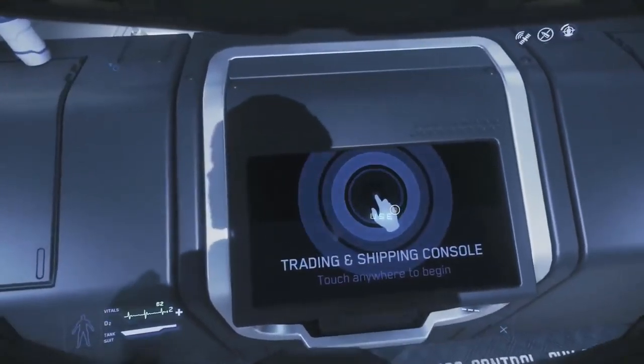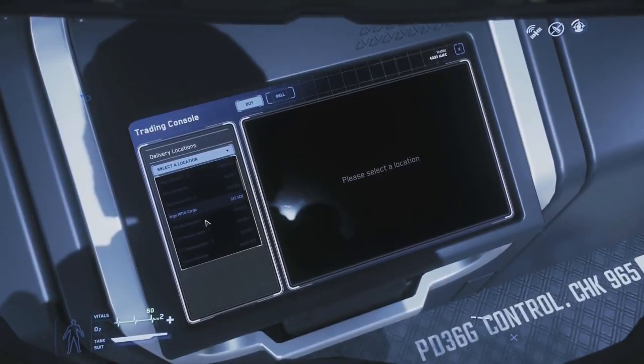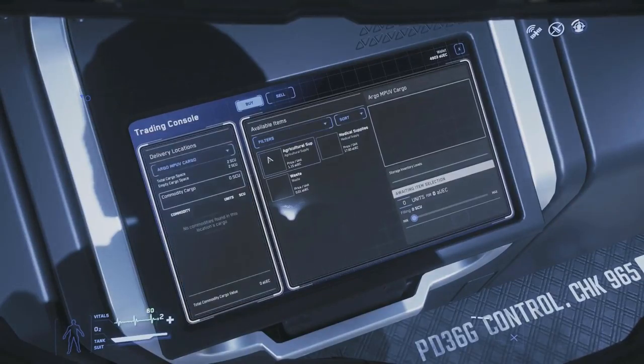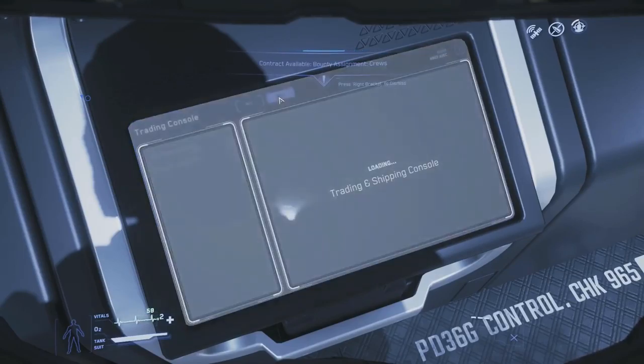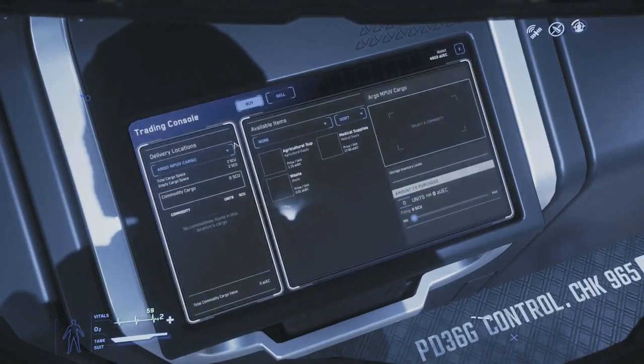The final way to make money we'll discuss is cargo hauling. Cargo hauling requires a ship with an SCU cargo hold that also has a quantum drive. Those ships range from Auroras all the way up to Caterpillars, so you can enjoy cargo hauling at any level. Cargo hauling is the simplest mechanic in this guide — literally buy this from here, sell it for a profit over there. It is also the riskiest and really the only way to make money with an upfront cost. I'm going to break this guide down into introductory ships, medium ships, and large ships.